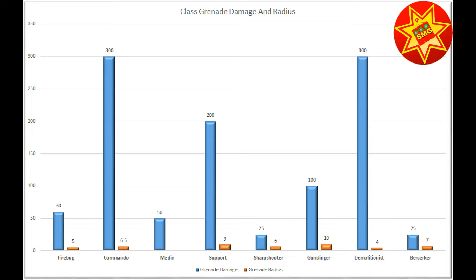By far the largest radius is the Support with 9 units, and also having a pretty hefty 200% damage. The Berserker also has a very long radius with 7, and the damage is 25, so it is a little bit diminished.